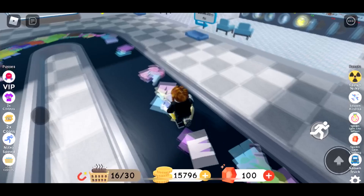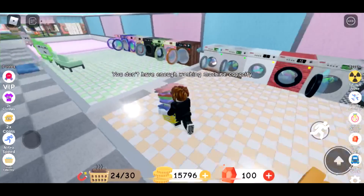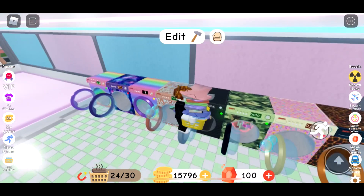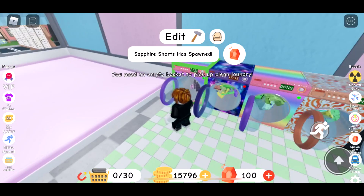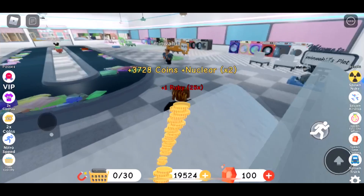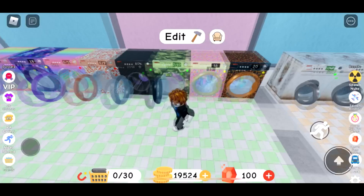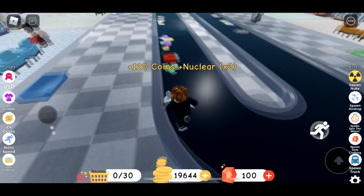The nuclear timer is over now. Anyway, we got 15,000 so we want to get the Tiger wash — we need 40,000. I don't know if we can get it today but let's try. Fear shot has spawned. Done! 3,700 — crazy! I've got 19,000 now, so we're gonna continue. We just need 20,000 more. 120 coins magnet.